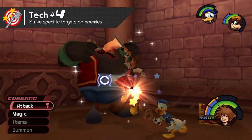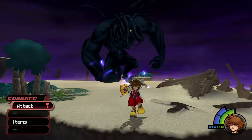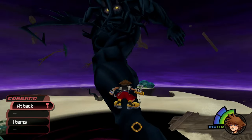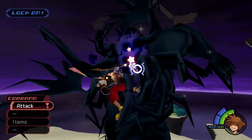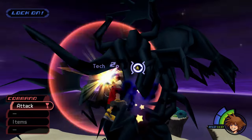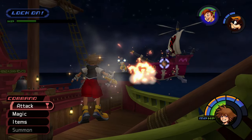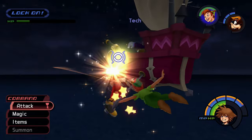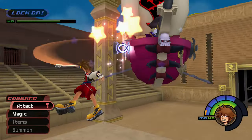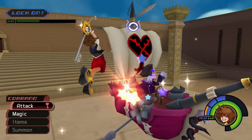Another way to earn Tech Points is to strike a specific location on certain enemies. This can be done as early as the Darkside fight at the start of the game — after it punches down, jump up its arm and strike its head. Each combo finisher dealt to the head will yield two Tech Points. The Battleship Heartless has several opportunities to earn Tech Points this way: you can destroy both of its side cannons, its mast, and its stern for Tech Points and extra money. Destroying these parts prevents them from firing projectiles and from moving as fast or as high.